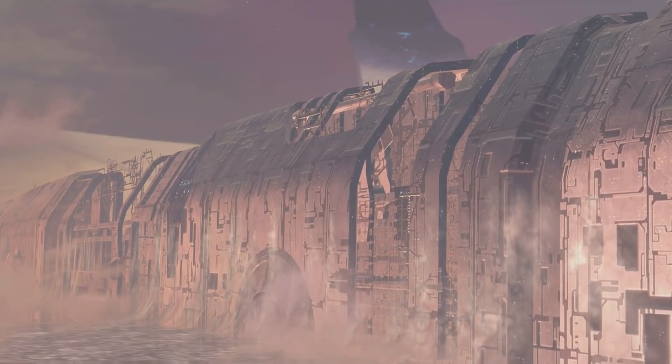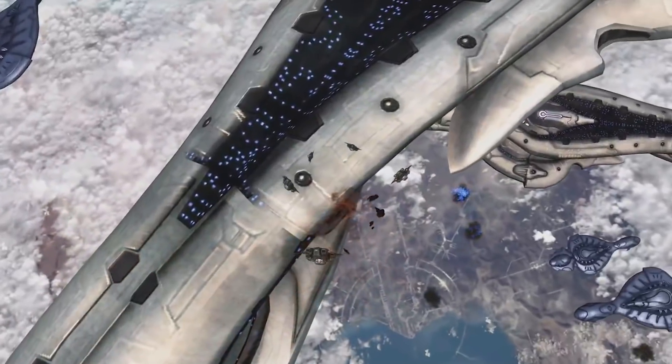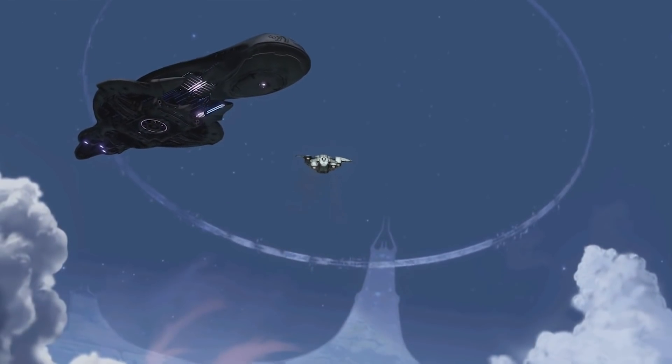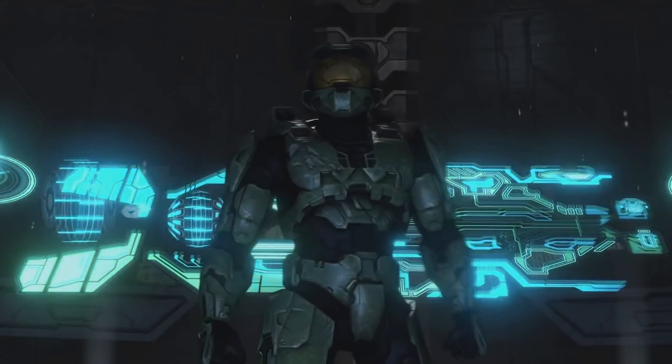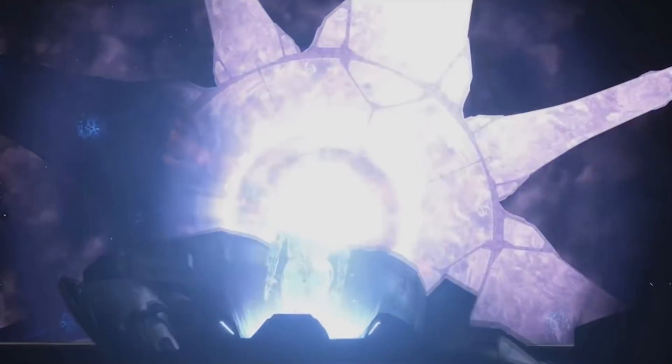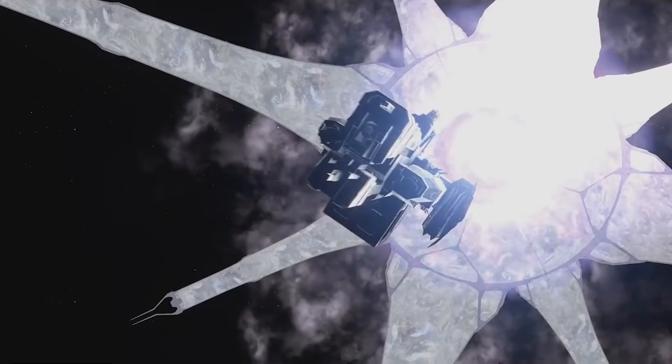Only a few short months later, the forces of the Covenant, UNSC, Sangheili, and Flood all arrived at the Ark and discovered this new ring. Using the index from Installation 04, John-117 activated the incomplete Halo, once more wiping out the Flood, destroying the ring and significantly damaging the Ark.